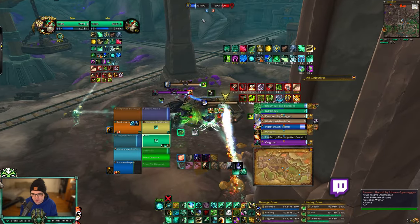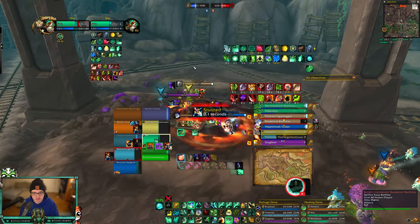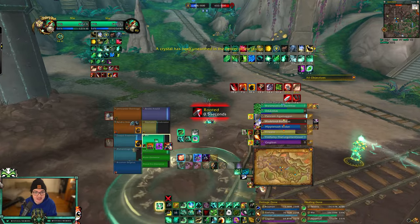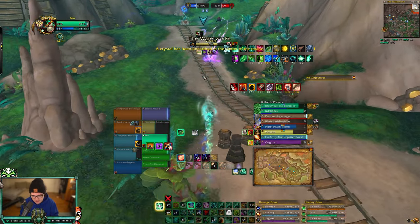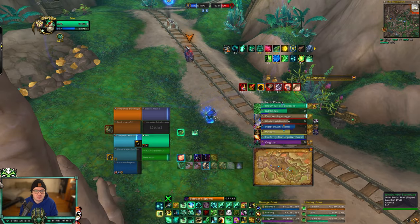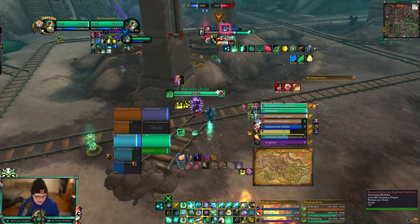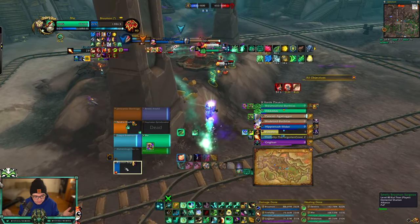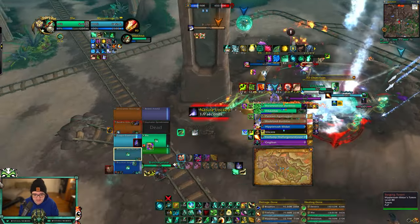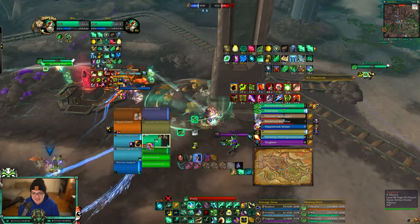Some general tips for BG Blitz: First, remember to loot dead bodies. It's very important — when you kill somebody their body stays behind and you can loot it. This prevents the enemy from body rezzing, which is where they go to where they died and respawn instead of at their graveyard. You want them rezzing at their graveyard so they lose positioning time. Second, in BG Blitz there are Shadow Sight buffs everywhere that let you see stealthed players. Every base in Arathi Basin, Deepwind Gorge, and Battle for Gilneas has them — pick one up to catch ghosts.